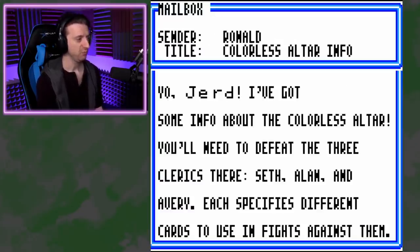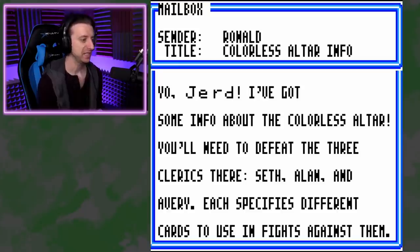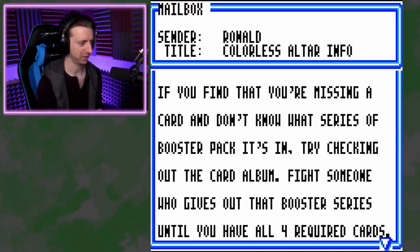What about the Color Assaulter? I've got some info! You'll need to defeat the three clerics there — Seth, Alan, and Avery. Each specifies different cards to use in fights against them. Moreover, after a win or a loss, they may change the cards they require. It's quite troublesome. Oh, Jesus Christ.